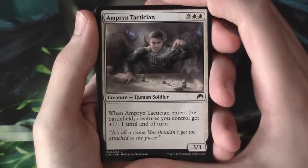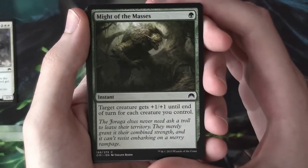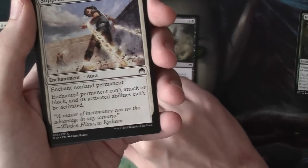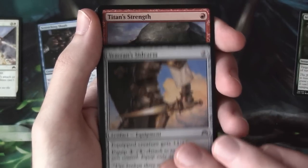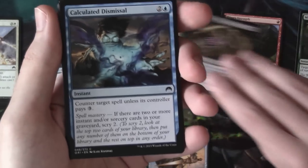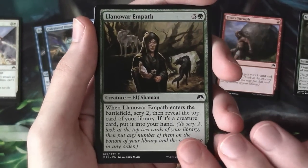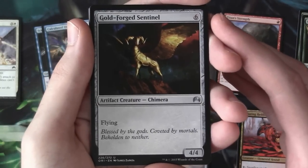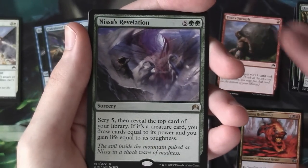First card is Amper and Tactician, then we have a Fetid Imp, Might of the Masses, Screeching Scab, Suppression Bonds, Veteran's Sidearm, Titan's Strength, Read the Bones, Calculated Dismissal, Lanoir Empath, Blazing Hellhound as our first uncommon, then a Goldforged Sentinel, an Undercity Troll, and our rare is Nissa's Revelation.